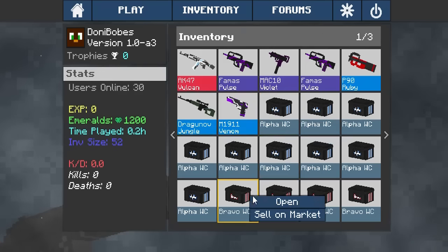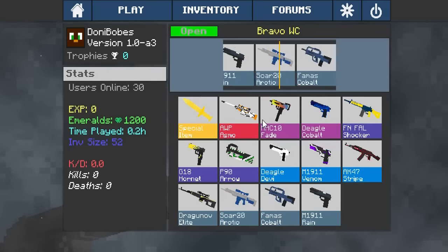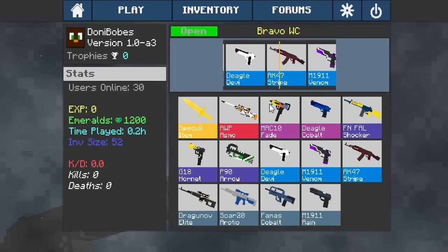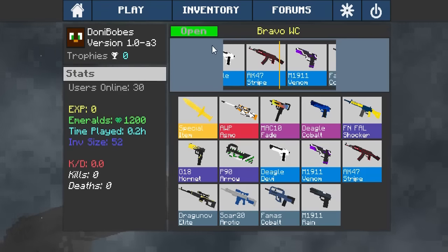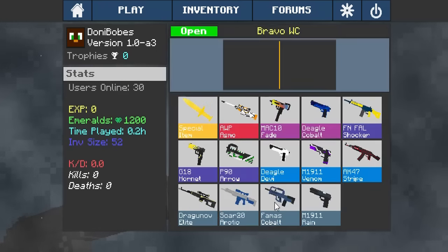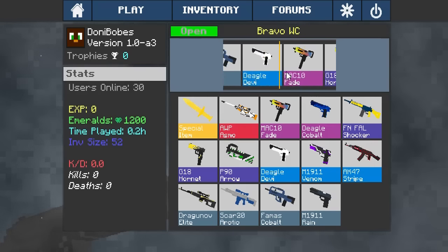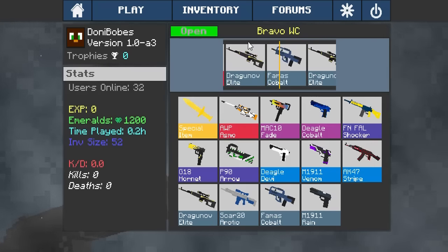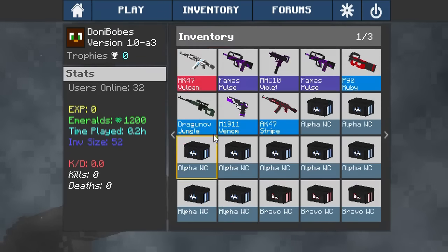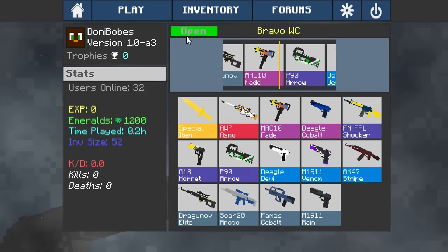Yo, I've got the M1911 Venom! Nice. So are you working on the Bravos right now? I'll start working on it. I'm actually getting close to an Asimov. Dude, that'd be too good. So I was playing this earlier, and in my first case I ever opened I actually got a Mac 10 Fade — one of the pinks. Yeah, and that's what I said earlier in the video, I just sold it. That's what I put on the market. So close to the Asimov. How are you getting this kind of luck, dude? This is not fair, man.